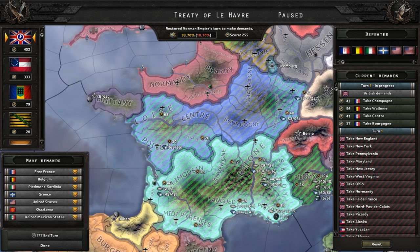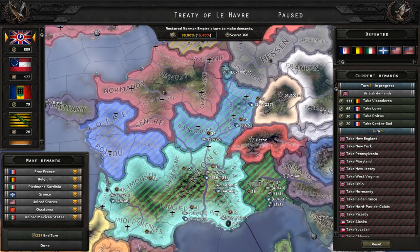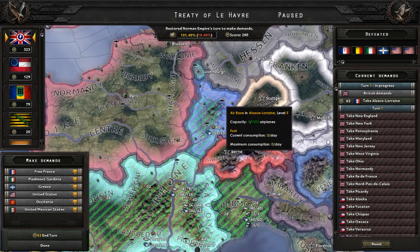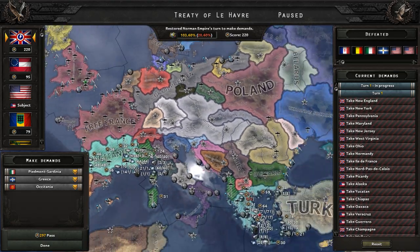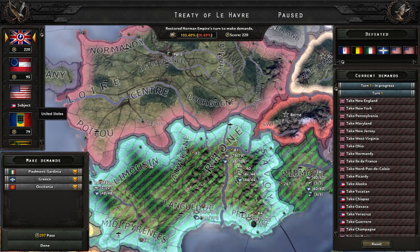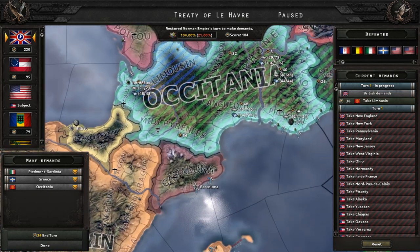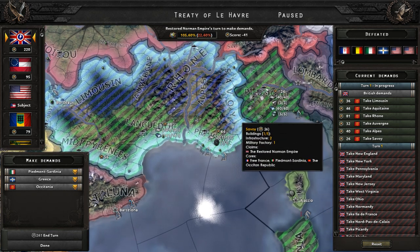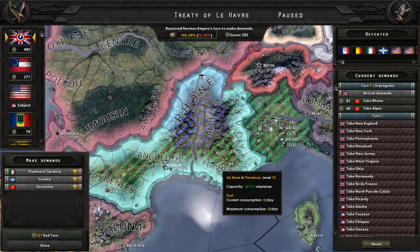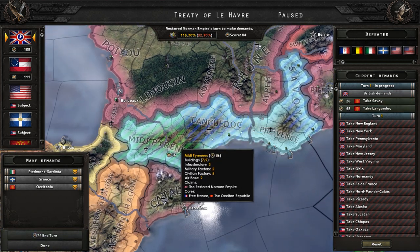Let's take over more of France — we have claims on it. Take all of Belgium. Get various French regions including Galore, Portillo, Centresud, Burgundy. Greece is part of this peace deal — Romania is going to take over all of Bulgaria. The Confederated States of America puppeted Greece. Let's get more of France. In turn, keep taking territory. Can we get anyone as a puppet satellite? Albania — let's get that. Take all the states in Greece.